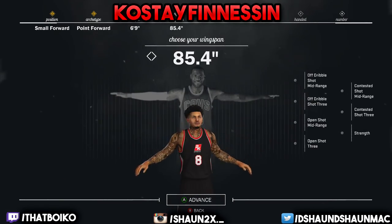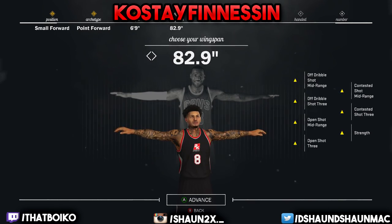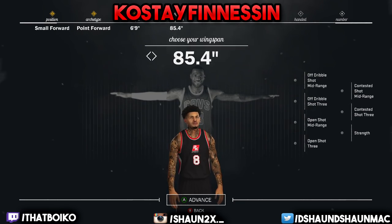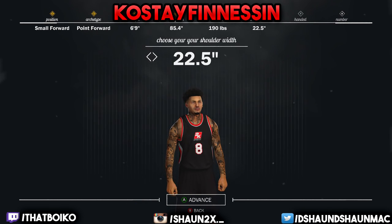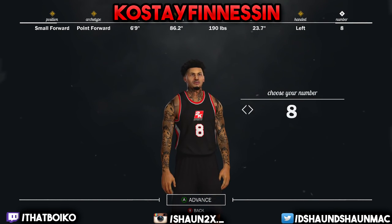Make his wingspan 85.4 inches — that's what you want. For his weight, make it the lowest you can so he can be as fast as possible — just imagine being damn near 7 foot with speed boost. Shoulder width doesn't really matter, but if you make it bigger your arms get a little longer, though it won't affect your jump shot. It doesn't matter what hand he is.